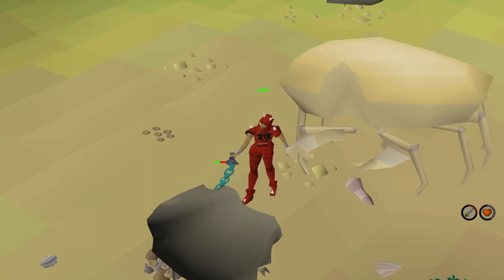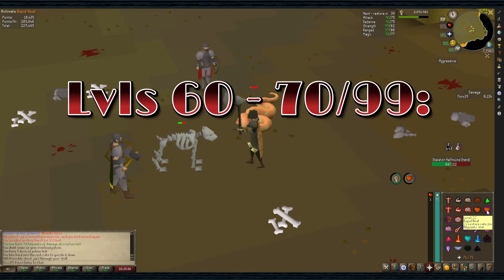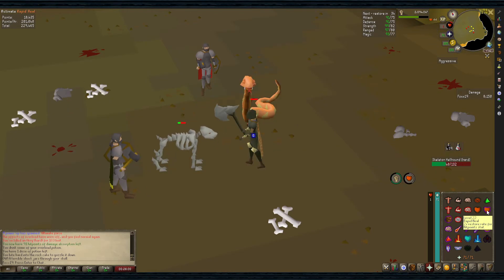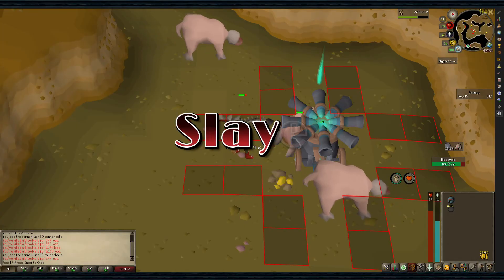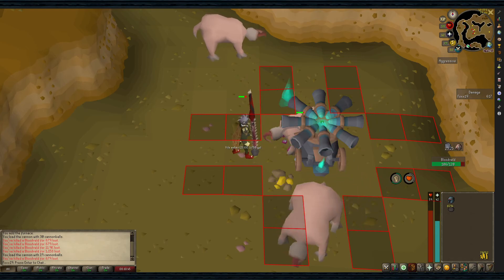Sand Crabs in Hosidius are a good alternative. From levels 60 to 70 and up to 99, it's recommended to do Nightmare Zone, found just north of Yanille. It's the fastest solo experience for attack and strength if using Dharok's. It's also a pretty good AFK-able training method while gaining points you can spend on imbuing items later. Slayer is also a viable method — most of the time very AFK-able and grants you Slayer points while working on leveling your combat stats.